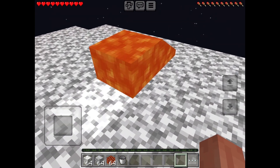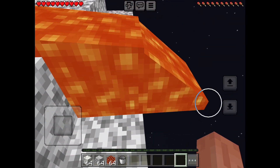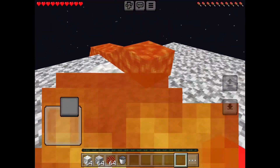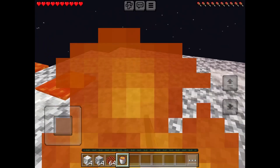All right, so lava is spilling out. What is this? The lava is — no no no no no, burn, stop burning! What is this?